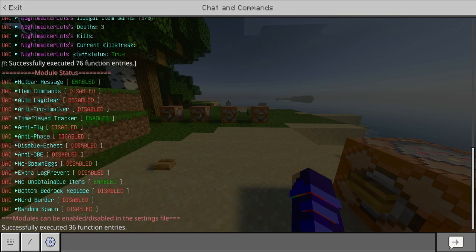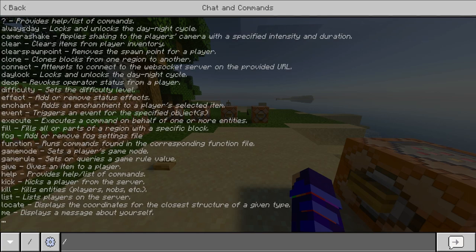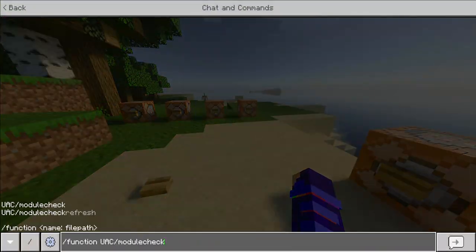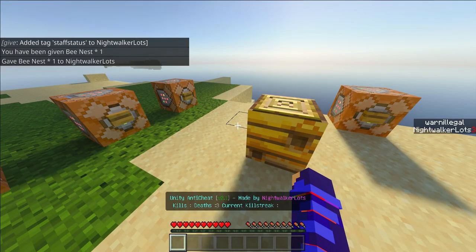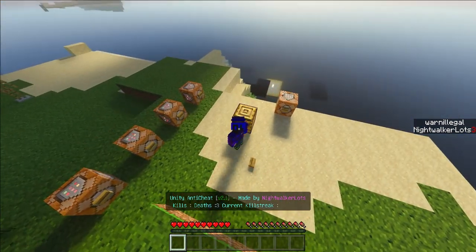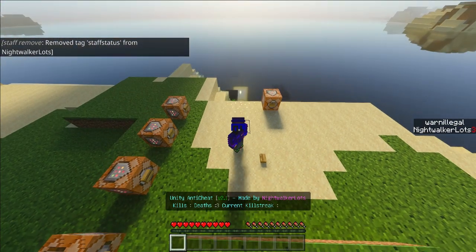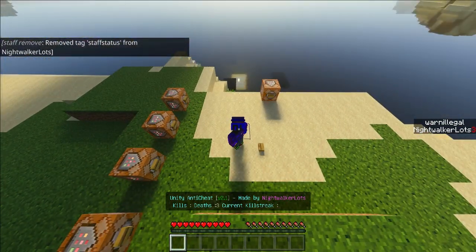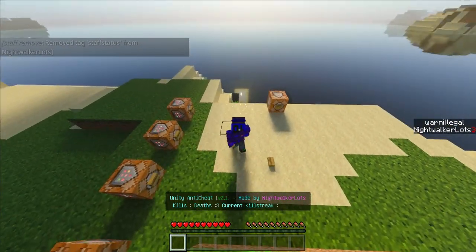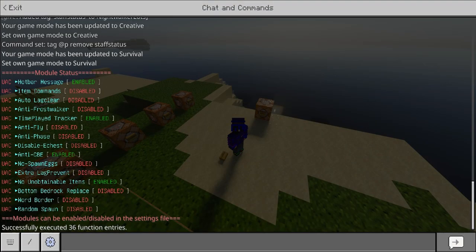With module check we can see what's on and what's not. The unobtainable items is on. We can also do the anti-CBE as well, so if I toggle that on — let's say a player is so fast they were actually able to place the beehive or bee nest. Now if we remove staff, it is gone. Basically it's going to clear already-placed beehives and bee nests around the player.